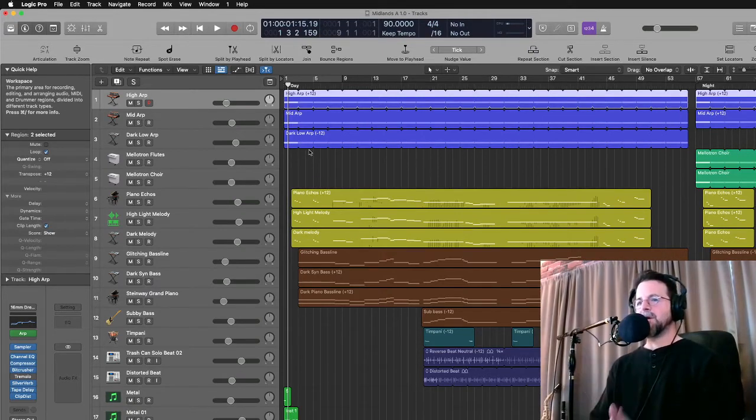The purpose of Logic is to go from the score I created in Sibelius — which we'll do next because that's the step just before this — and it lets me mix it and add sounds that Sibelius doesn't have. This particular piece doesn't exist in Sibelius because it's almost entirely electronic. There are no orchestral instruments unless you count the piano.